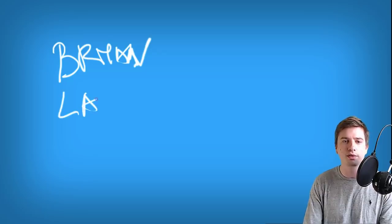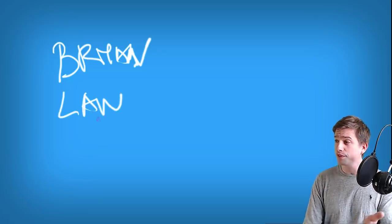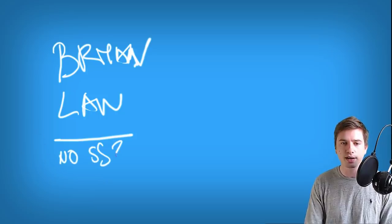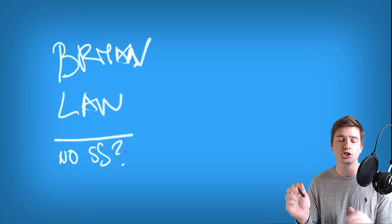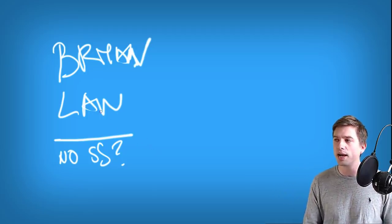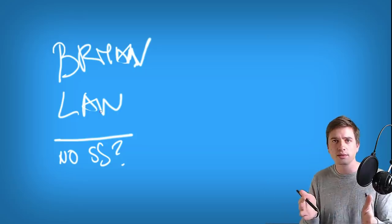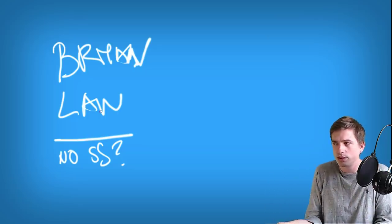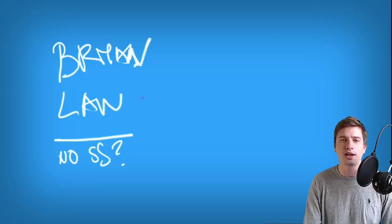We're going to again use Brian as an example. Let's say we have Brian and we have Law — both of these are characters where we just don't step them generally. Because Law as well shuts down spacing. His homing moves are so good — like back 4, back 3. It's very hard to step Law, so you take a risk doing that.